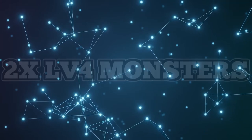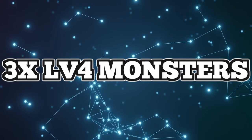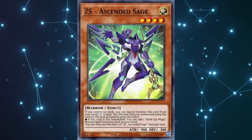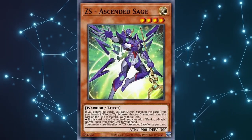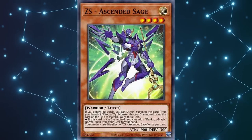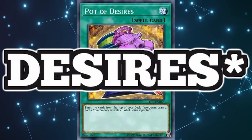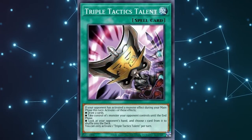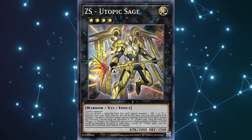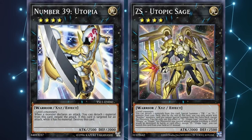I'm going to make some visuals for this to make it clearer. 2 level 4 monsters — this is a little misleading, as depending on what level 4 monsters we have, we might actually need 3. This is because CS Ascended Sage, which I'm just going to call Sage, searches the rank up spell if used for an Xyz of a Utopia monster. So Sage represents not only one of our level 4 monsters but also the rank up spell. If we don't open Sage, we have many ways to find it in Pot of Duality, Rota, Zexal Construction, and TTT. We can also Special Summon it straight from the deck using CS Utopic Sage from our extra deck. This does mean that we need that additional level 4 so we can go into Utopia afterwards and search the rank up spell.